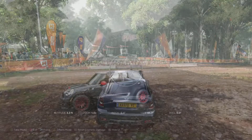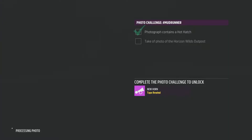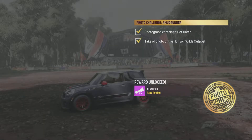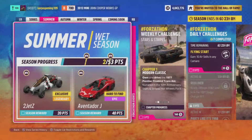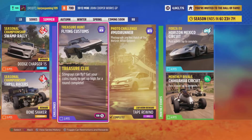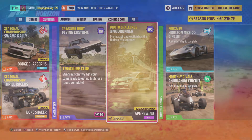Go into the creative hub and then into photo mode. Snap a picture and just like that, the photo contains a hot hatch and it's taken at the Horizon Wiles Outpost. You have two points added to your collection just like that in a brand new series nine of the summer wet season.